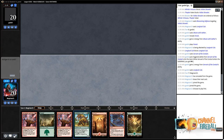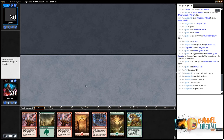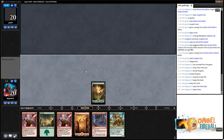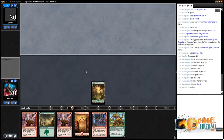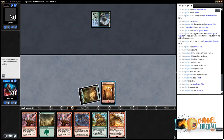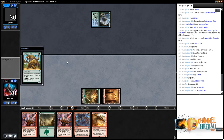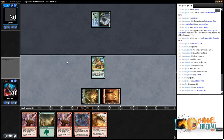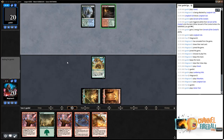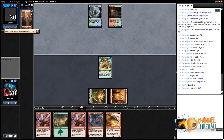The six-card hand doesn't have turn one Attune but is more than acceptable. Opponent also has a strong opener. There's a nice thing about all these green decks in standard with Attune, Traverse, Vessel, and Oath of Nissa — there are so many keepable hands. The green decks are very good at reducing variance on opening hands, making it much easier to keep good seven-card hands, which leads to more fun games.